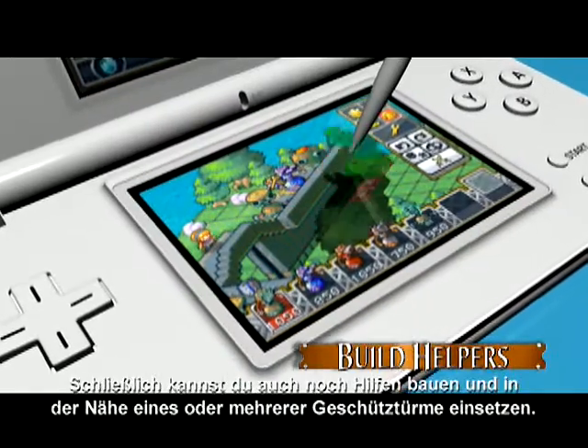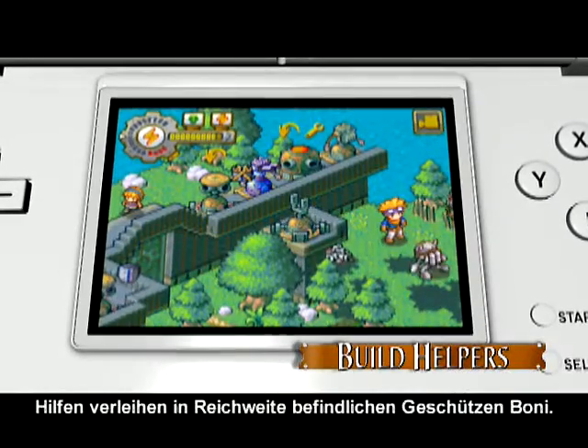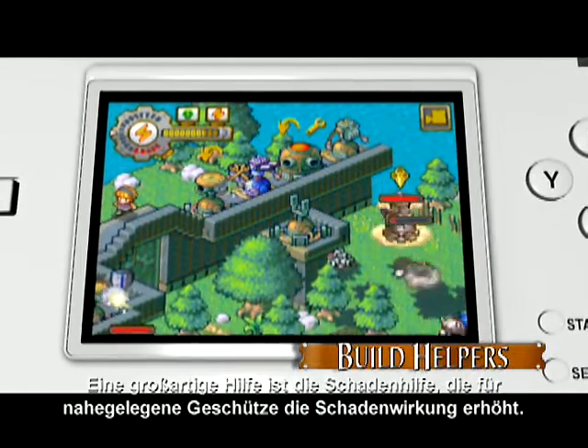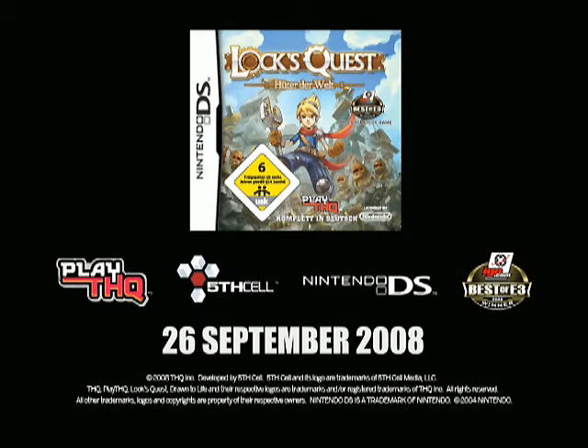Lastly, build helpers which need to be placed near one or more turrets. They provide bonuses for the turrets in range. A great helper is the damage helper that increases the damage done by nearby turrets.